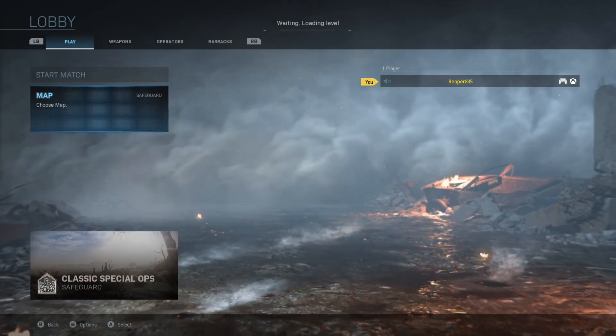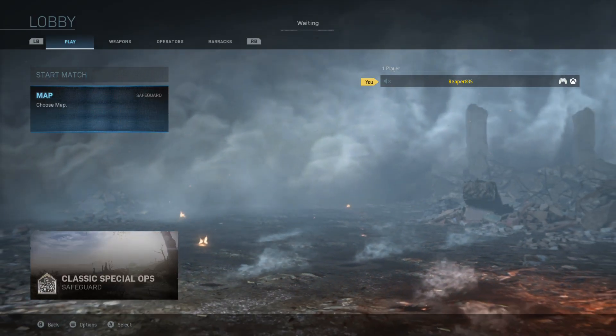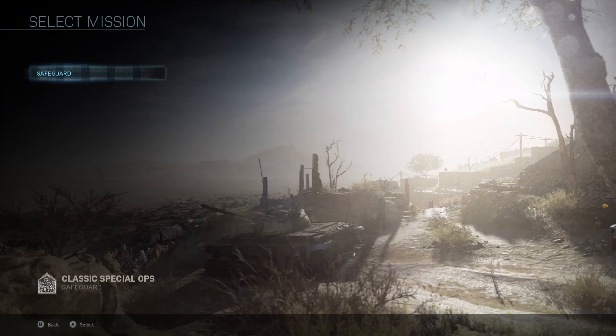The only thing you play is this right here, which is Safeguard, where it's just waves and waves of enemies and you're in this little small area. You don't hardly have anywhere to go, so there's not really much for you to do as far as offline goes, unless they add stuff later on in the future. Hopefully they will add more offline stuff for people in the future.